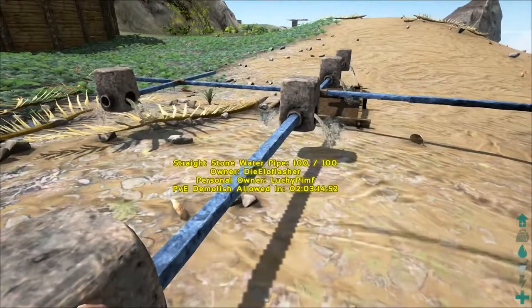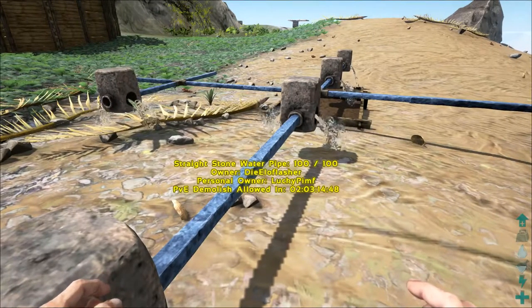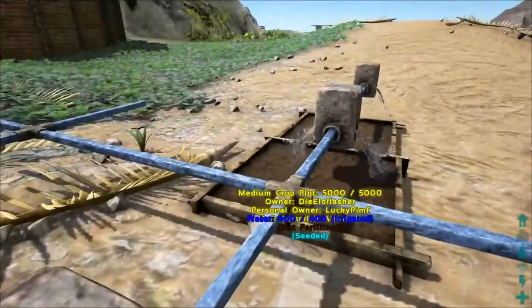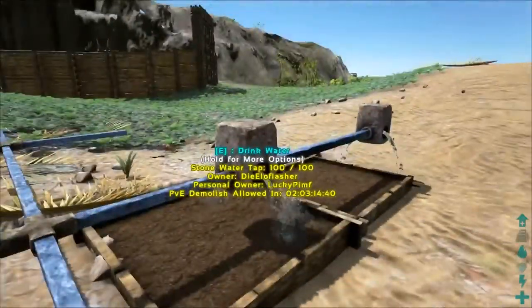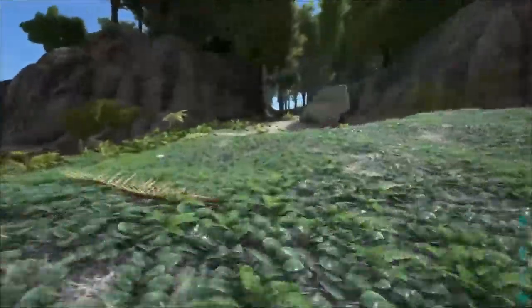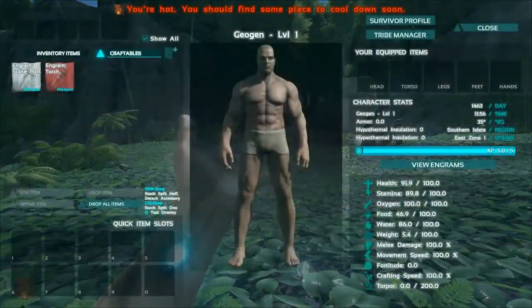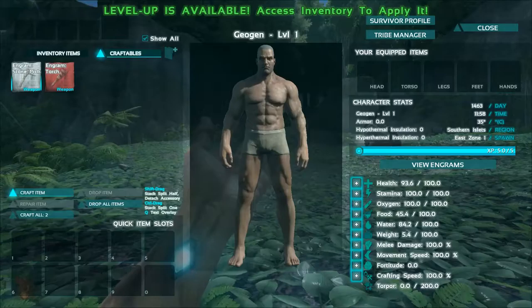What is this? Straight stone water pipes. Medium crop plot. I think I'm going to go up into that jungle though, because that jungle looks pretty nice. After we make... apparently I leveled up, holy shit. Gonna make a pickaxe though.